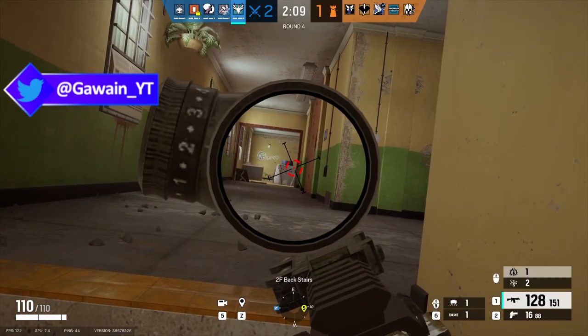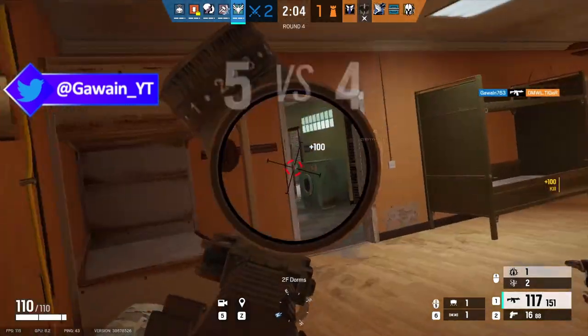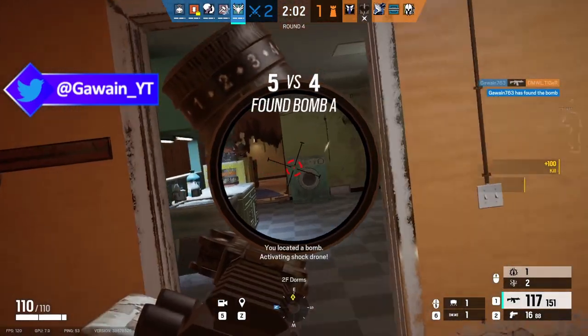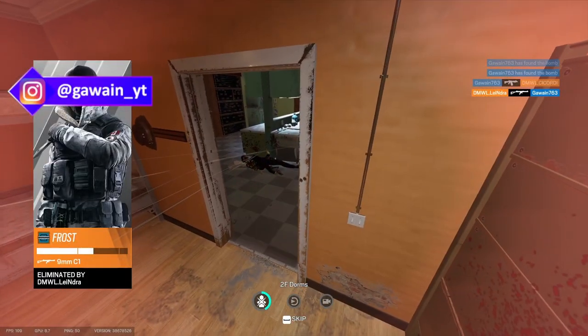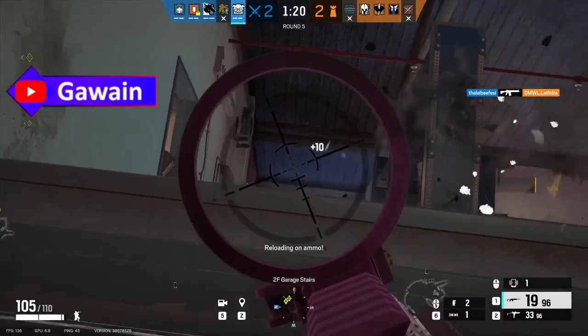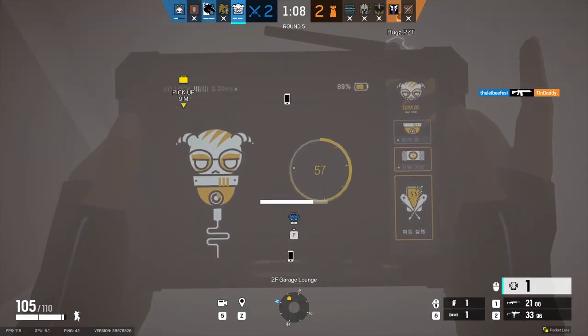Zofia has withstand again, and her concussion grenades now knock you back like an air jab and also slow you again afterwards. When equipped, Zofia's LMG will slow you by 90% whether you're holding it in your hands or just have it on your back. Dokkaebi can now control defender gadgets such as Echo drones and Maestro cams when she hacks a defender's phone.